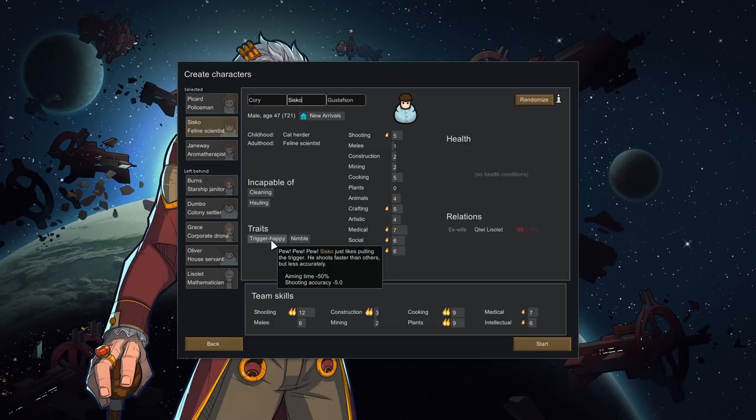Then we've got Cisco. They can't do cleaning or hauling, but they're trigger-happy and nimble - always good ones. Shooting, crafting, medical, social, and intellectual will be their pursuits of choice. In fact, I think they're our only intellectual, so they will be doing all of our research.